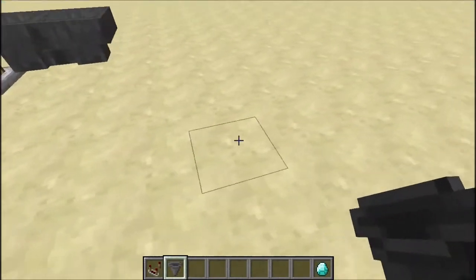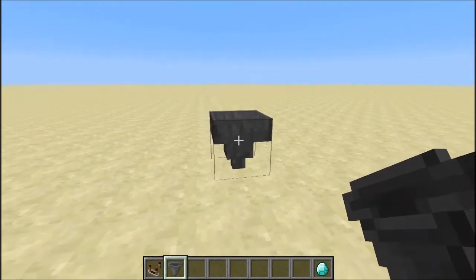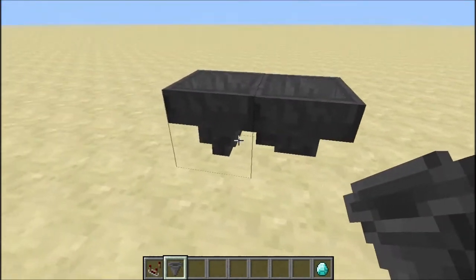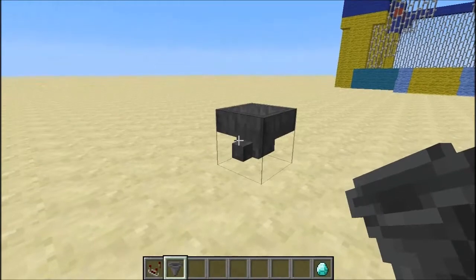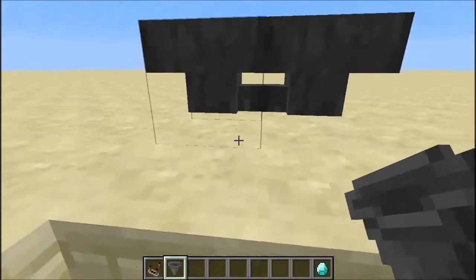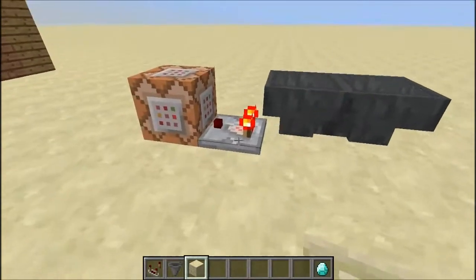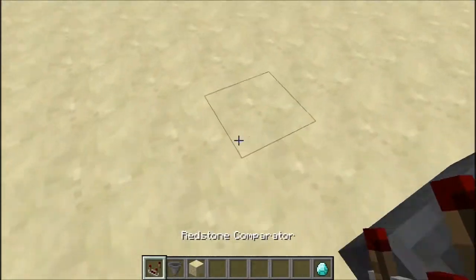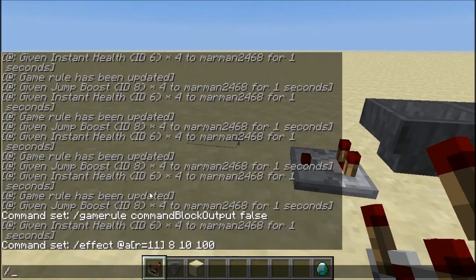What you want to do is place a hopper, then shift-click on it so we get the hopper facing the other hopper, then break this hopper. Then shift-click and place another hopper on here so they're facing each other. Now connect a comparator right over here, and then get a command block. To get a command block you just do: give, then your name, then 137, which is the item ID.